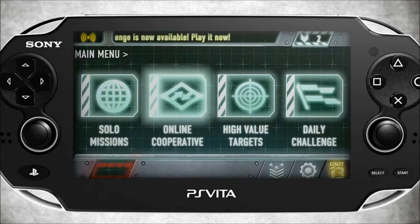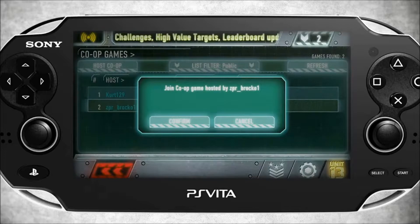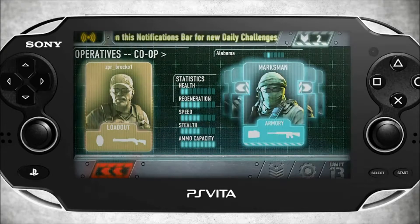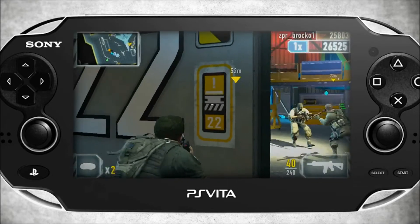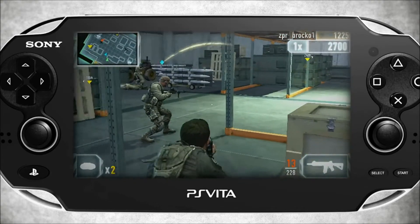Competing against your friends isn't the only thing that Unit 13 does well. Sharing with your friends is also a key feature of the game. Our cooperative multiplayer allows two players to join up and complete all direct action, deadline, elite, and covert missions together — that's 36 different missions in all. As an added bonus, all 36 missions also have dynamic versions that add even more co-op possibilities to the mix.